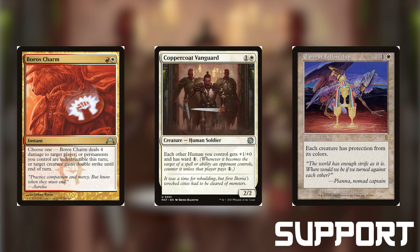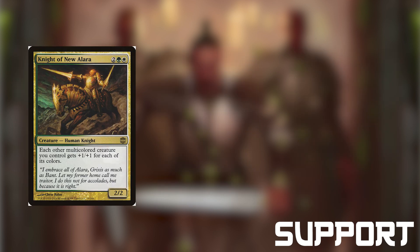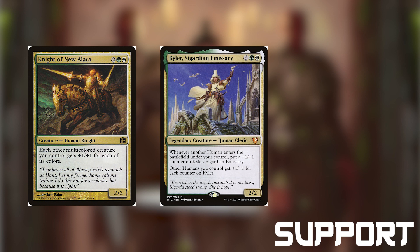Earnest Fellowship for 1 and a white gives our creatures protection from their own colors, which in many cases will be multiple colors — this will prevent our opponents from using many removal spells on us. Knight of New Alara is a 2-2 human knight for 2 green-white that gives plus 1-1 to each other multicolored creature we control for each of its colors. In many instances this will be giving +2/+3, meaning our creatures will be significantly buffed. Kyler Sigardian Emissary is a 2-2 human cleric for 3 green-white that gets plus 1-1 every single time a human enters the battlefield under our control, and other humans we control get plus 1-1 for each counter on him. This is a very quick way to buff our creatures, and since Aragorn's white ability will make tons of humans, it's a great synergy.